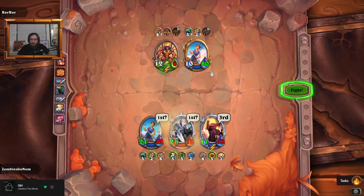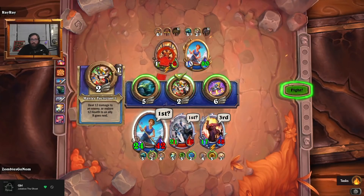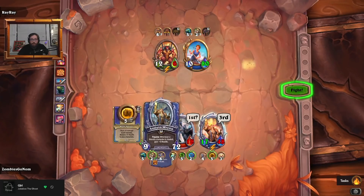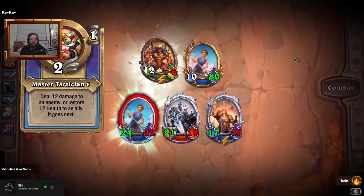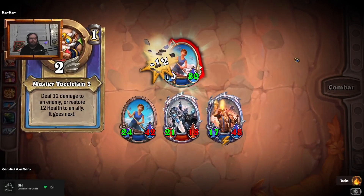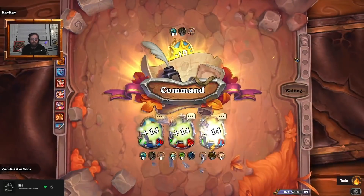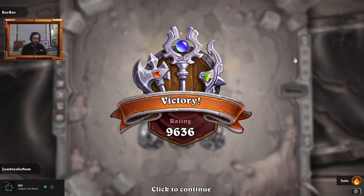We should do Frost Shield here because if they go for speeding up their Diablo with it going next, that could be annoying for the AOE — so give ourselves a better chance of winning that flip. GG, let's go! Human comp first win!